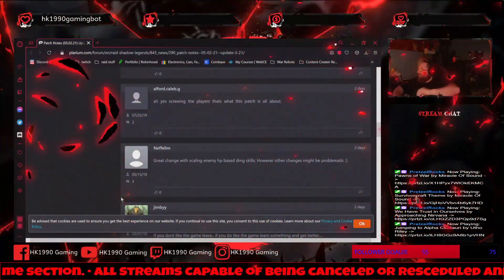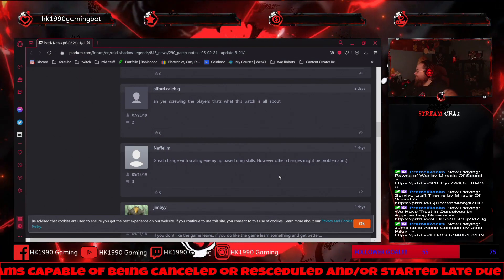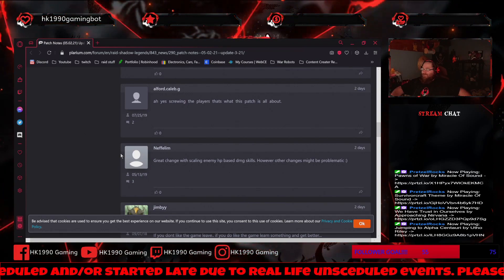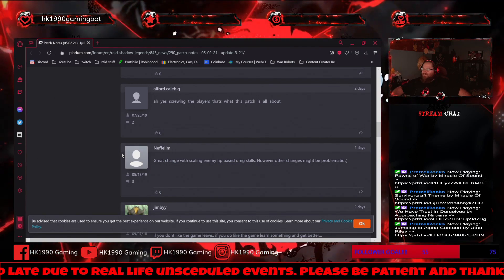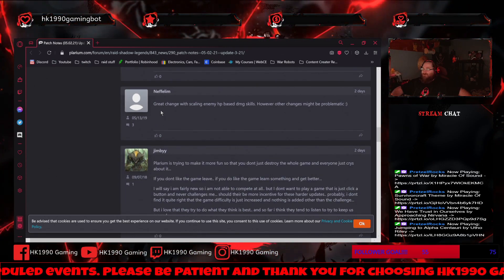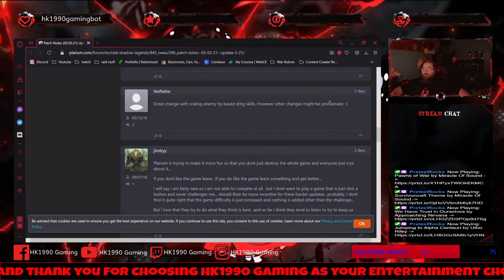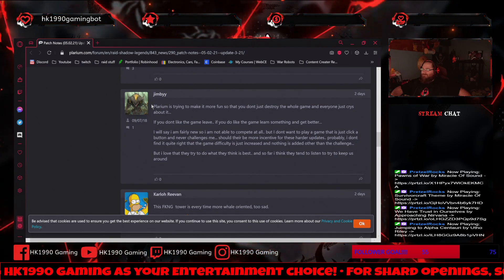Sorry about that — the cat knocked down my webcam. I am working on getting a mounted webcam for that reason, but right now I have to use a tripod. Continuing: 'Great change with scaling enemy HP-based damage skills, however the other changes may be problematic.' And then there's Jimby — every time I see that name I think we're going to get something bad.